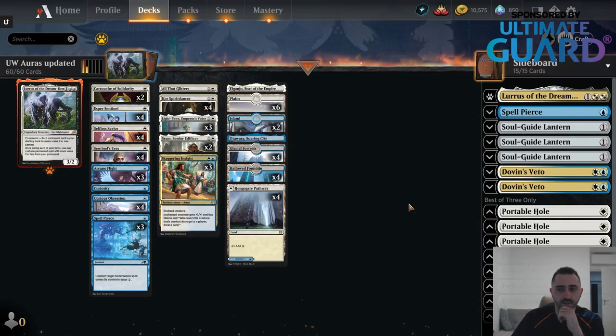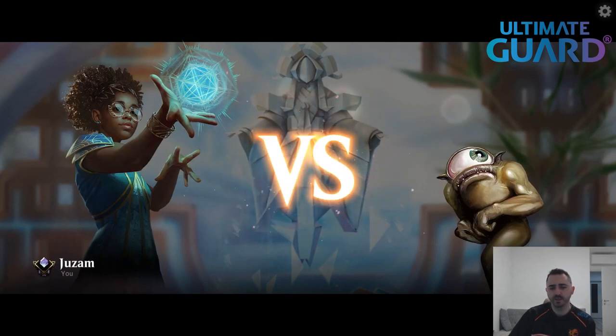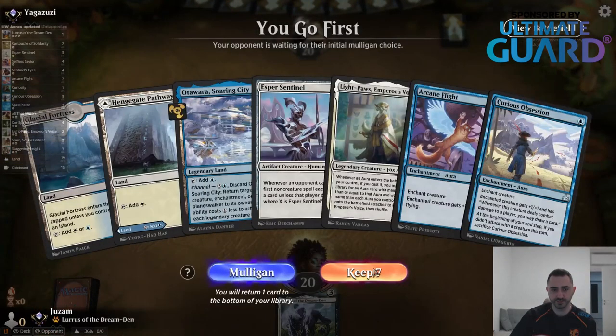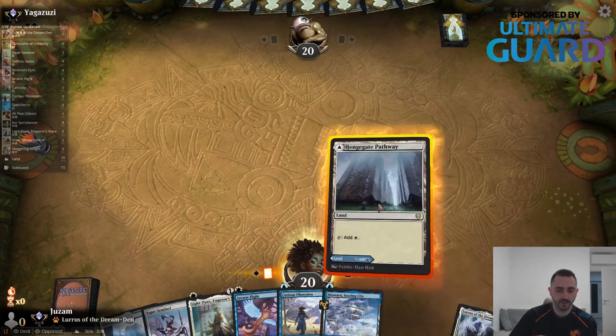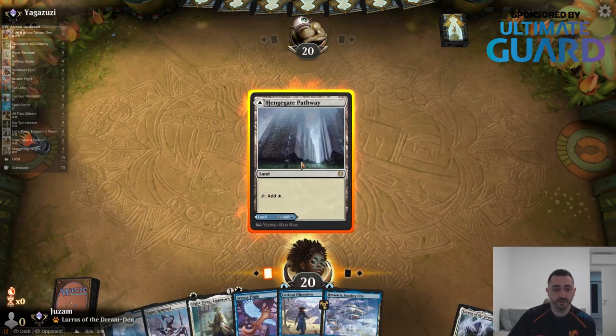The Auras deck is probably even better in best-of-1 than best-of-3 because your sideboard isn't really all that great. You have some Dovin's Vetoes, which are certainly good against Control, and Portable Hole, which is great in the mirror, but other than that your sideboard cards are definitely not as impactful as what people are bringing in against you.